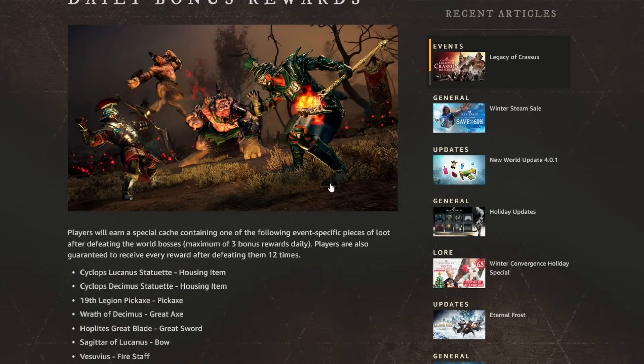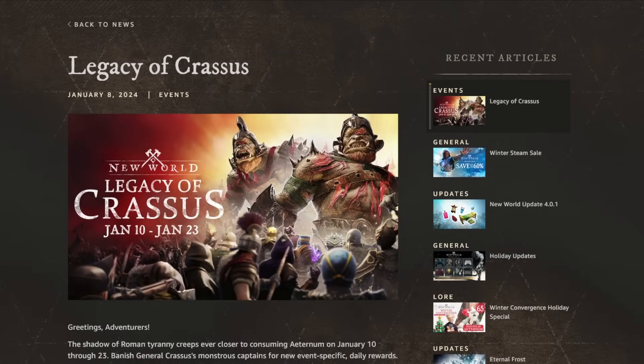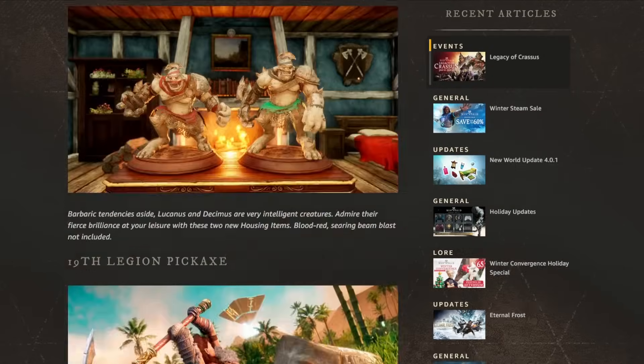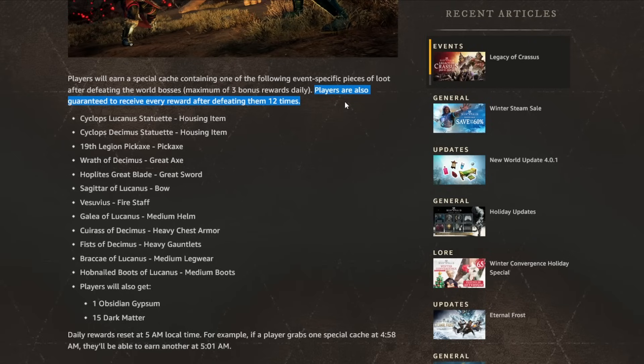On the topic of grabbing these things, there's a reward system that makes it less of a headache. You get the typical three rewards per day for three kills, but you're also guaranteed to receive every reward after defeating the boss 12 times — and that's the crucial aspect. This event is short, running only from January 10 to 23. As far as I know — not 100% certain — you don't have to spread those 12 kills out over days. You can get all rewards even if you kill them 12 times on the first day, which is how it worked for Turculum.